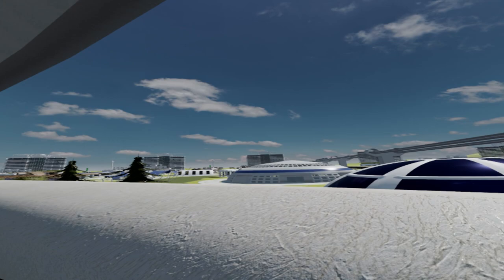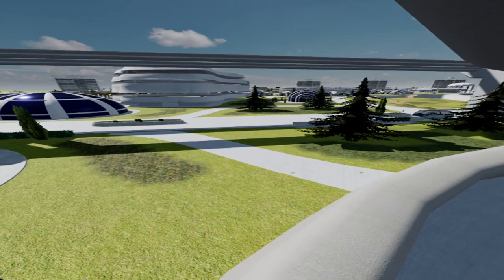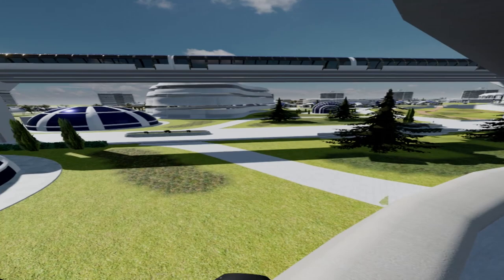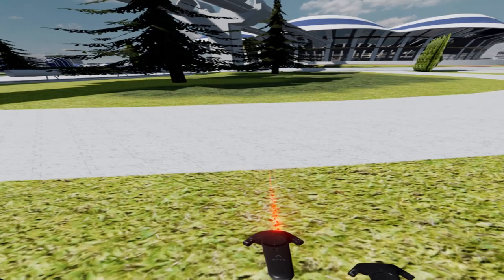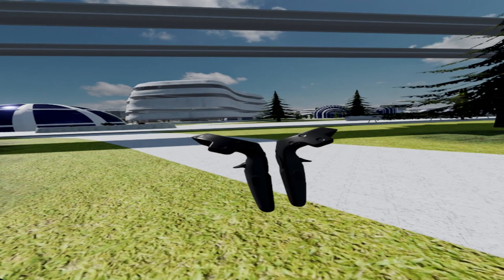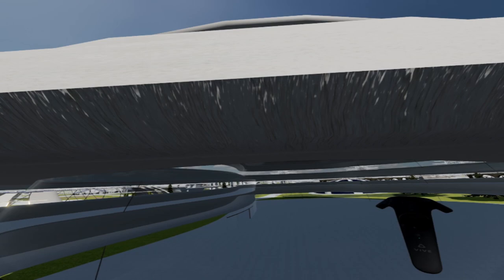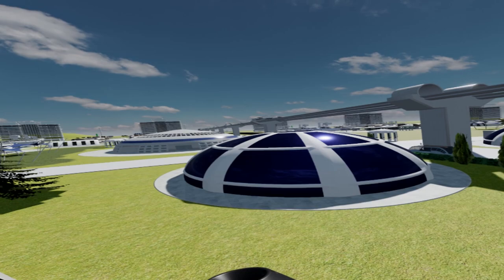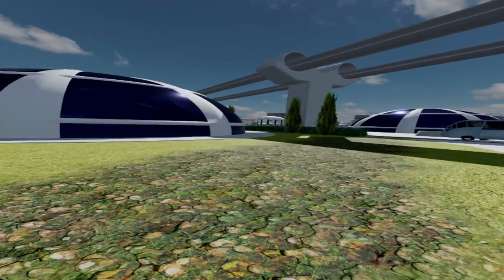Z-fighting is when you have two meshes so close to one another that the engine doesn't know which one to render at any given time, so it ends up rendering both at different time intervals. It's a worse issue when you're farther away, so when we jump up onto the balcony at the top of the apartment building and look down, you'll see a lot of Z-fighting. This isn't such a big issue in other engines, but it's something Autodesk Stingray definitely has an issue with at the present point in time.